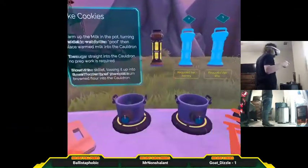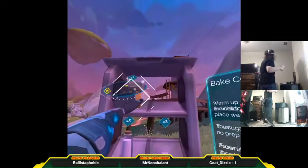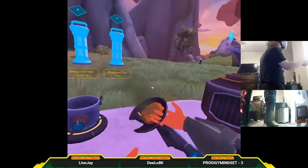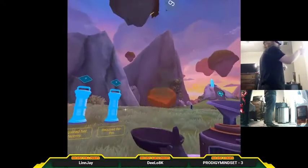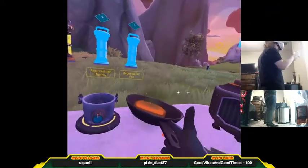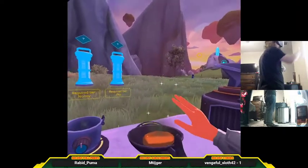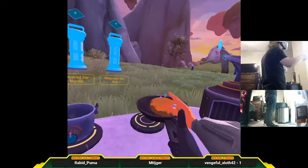Now, put the flower back in the pan. All right, there we go. Perfect. Now flip. Flip it. Yes. Not too high. You don't want to lose it. Now, when it's into a nice little ball, you're going to grab it.